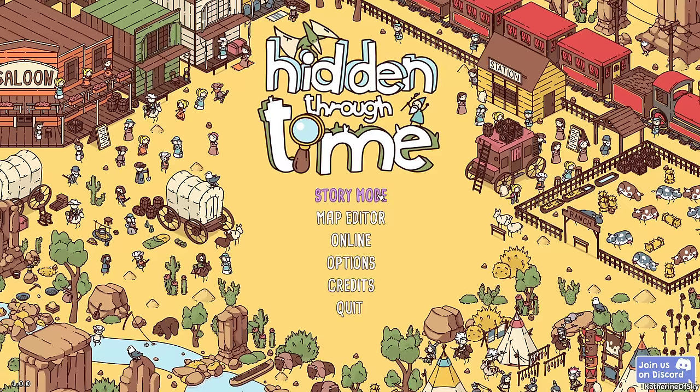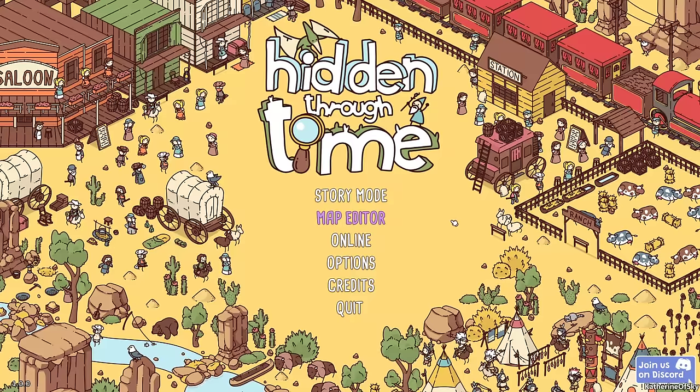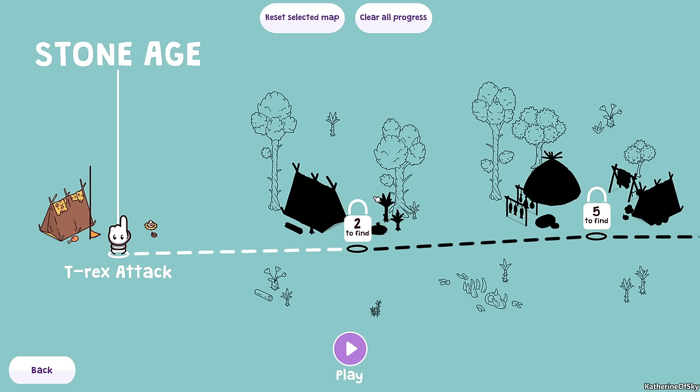There's the story mode, which we're going to explore today. We have the map editor in which you can create your own little scenes for people to work with, and then online mode where you can share those creations with others. I've downloaded a couple of maps and it's like, okay, that's pretty cool. Anyway, I'm hoping to show you a variety of things here, so let's just get started.